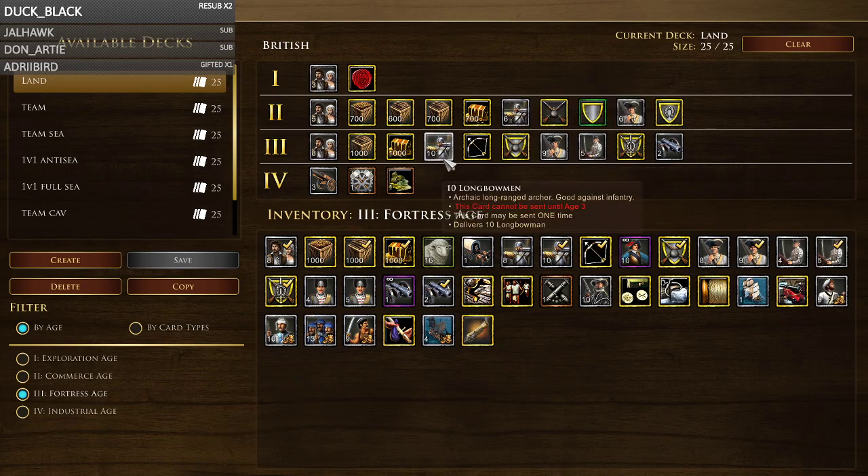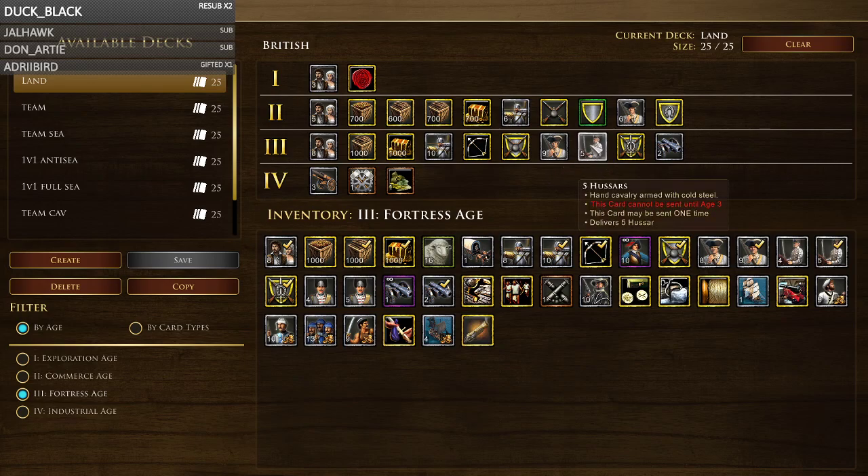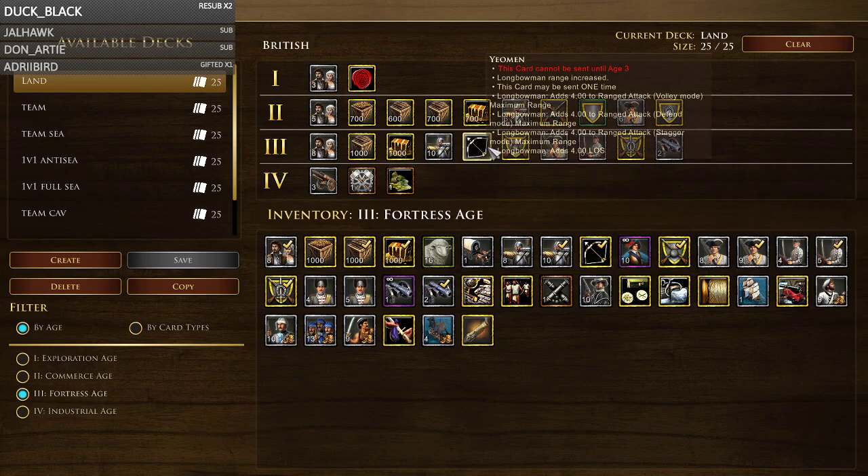Some people neglect going hussar with British and you can really exploit that — if they're going longbow-musk you can just go cav-skirm and destroy them. If they had hussars, cav-skirm obviously wouldn't work. For example versus Germans going skirm-Uhlan, if you're going musketeer-longbow or goon-longbow you'll get shredded. Having even just 10 hussars in front as a meat shield would be so nice. Longbows are very weak to melee hits, so you want a hussar as a meat shield. Musketeers get picked off too easily by skirms.